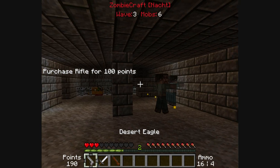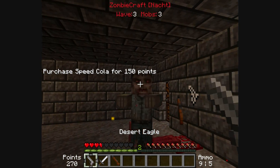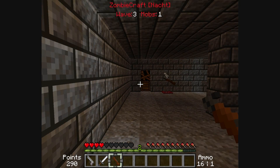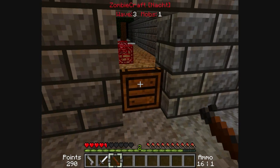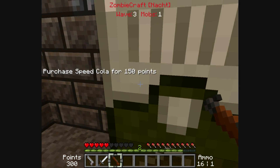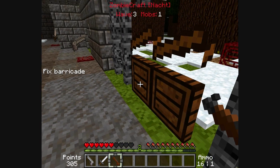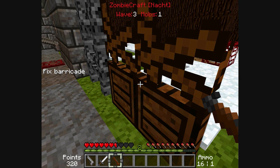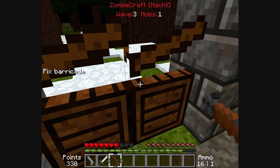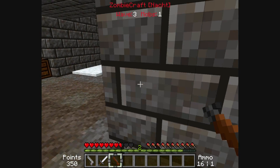Alright, I think this is where I die, guys. Sorry. You cannot buy that weapon. Okay, I'm not dying yet. Juggernog? Speed Cola. Alright. They break these barriers so fast. There's one mob left — not sure where he is. I'm going to repair all these barricades before I kill him and start the next round.